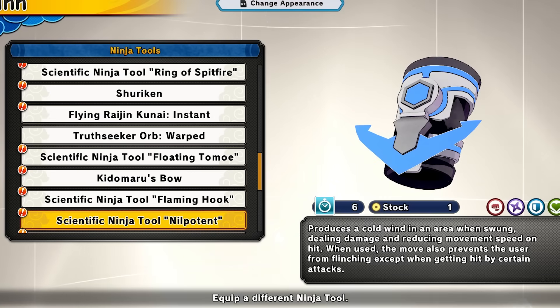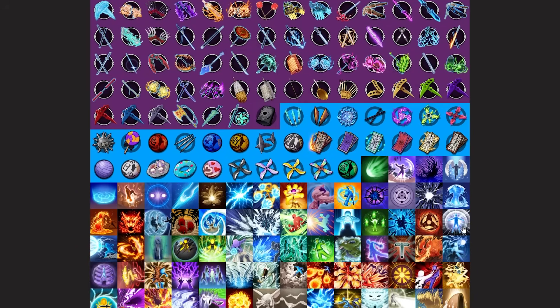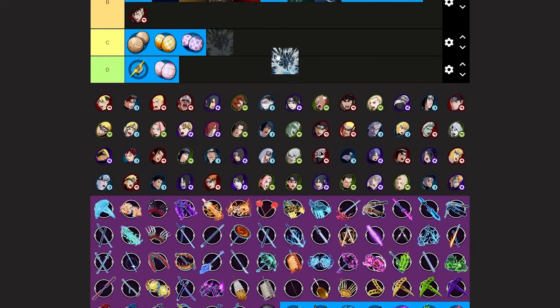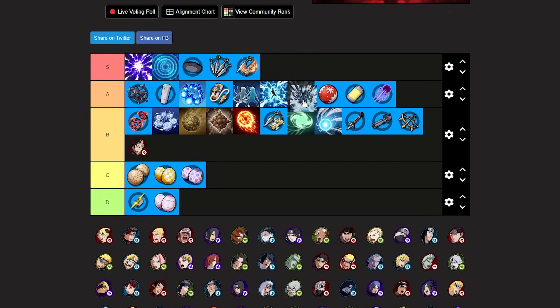Next we have the brand new nil potent ninja tool. This will freeze enemies when it comes near you, reducing movement speed on hit, and it does freeze them. It's a really good tool. I'm putting this at low A tier — very good. I'll put this above the flaming hook area.